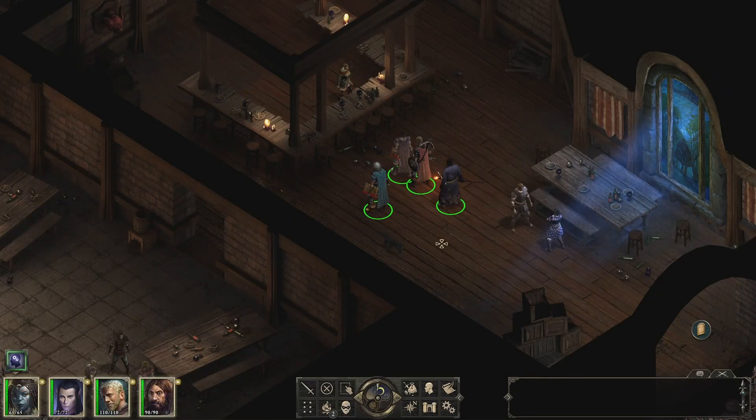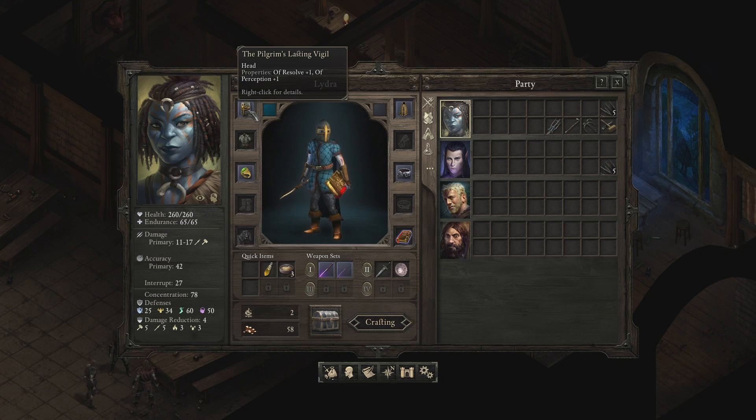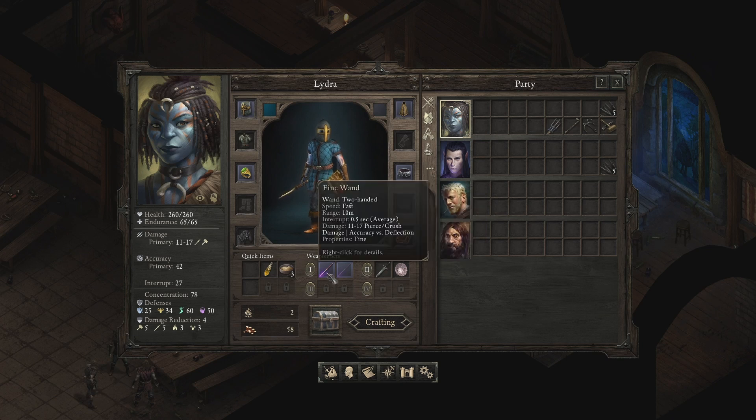Welcome back to Pillars of Eternity. I'm Lidra and let's dive right in. Between sessions I did some inventory management. I gave Lidra a helm that increases her resolve and perception — one we found in the Temple of Aethys. I also changed out her melee weapon to a dagger because it has fast speed, allowing her to switch between casting spells and attacking very quickly. We also got her a fine wand, upgraded from a basic one.